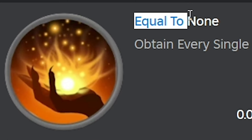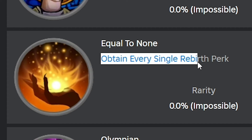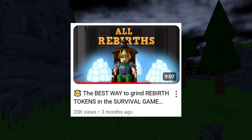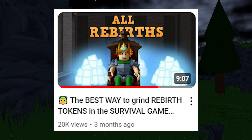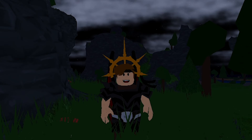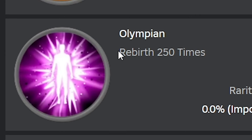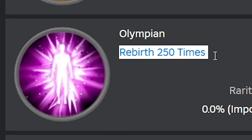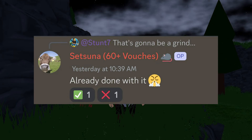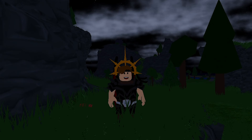The next two new badges are about rebirths. The first one is called Equal to None and is given to you as soon as you have every single rebirth perk — which isn't too difficult if you watched my rebirths video, where I gave some pretty good tips and tricks. Next one is called Olympian: 250 rebirths. That's basically impossible — I only know one person who has achieved that.